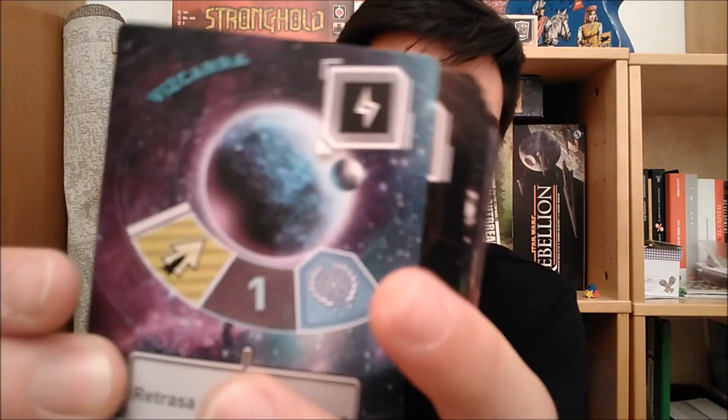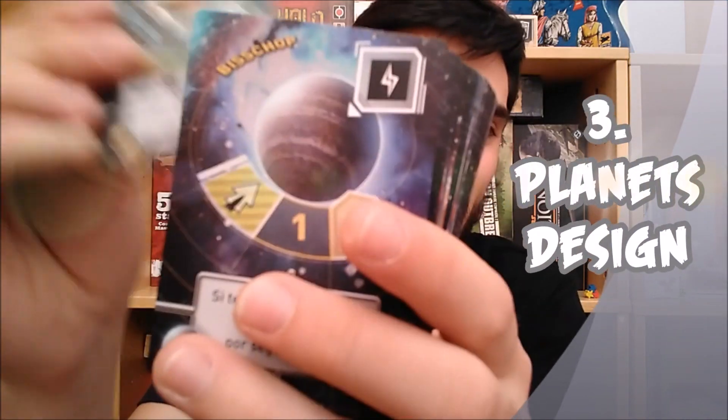There are a lot of things I like about Tiny Epic Galaxies, but the third thing I like most is the design of the planets. Each planet looks different — big planets, small planets, planets with rings, planets without rings. It's really cool. When I saw the game it doesn't look like a really overproduced game, but I think the planets are really well produced and well designed. That's something I really like about Tiny Epic Galaxies.